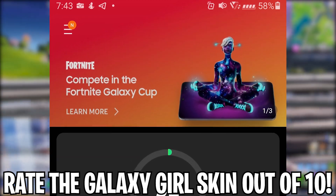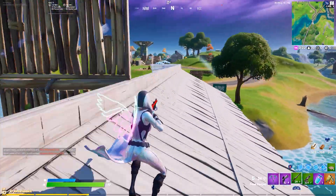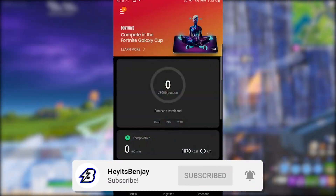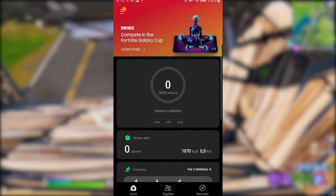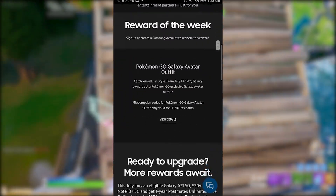The skin is polarizing — a lot of people like it but a lot hate it too. As for where these images came from: they were actually leaked early from Samsung by accident. A Samsung user found them in the Samsung Health app — clicking the ad there takes you to the Samsung site. So these are confirmed official images of what the Galaxy Scout skin will look like.